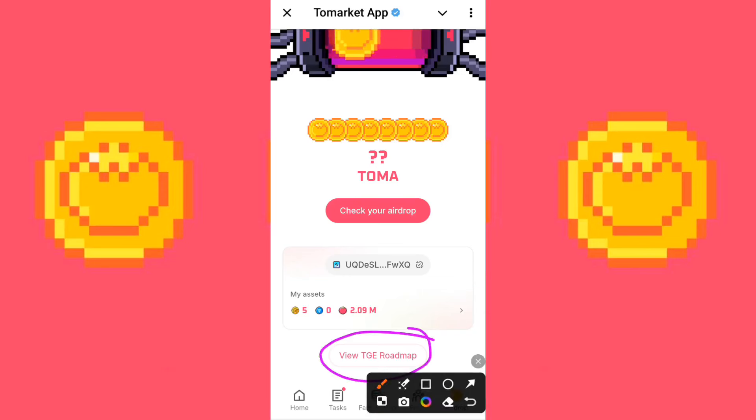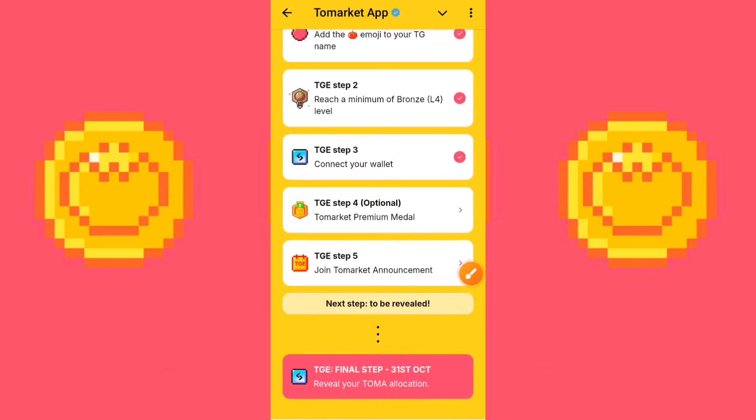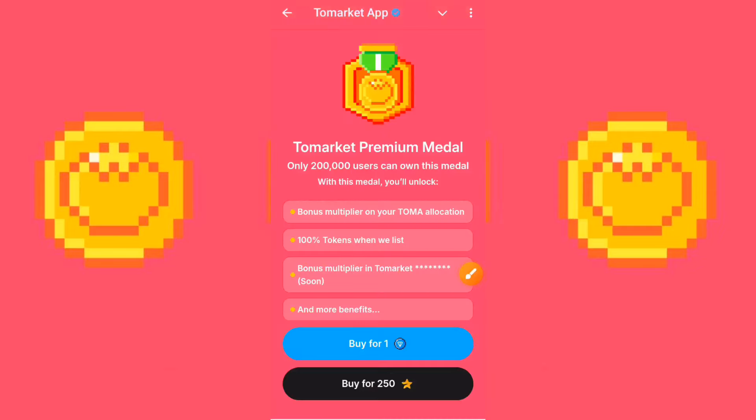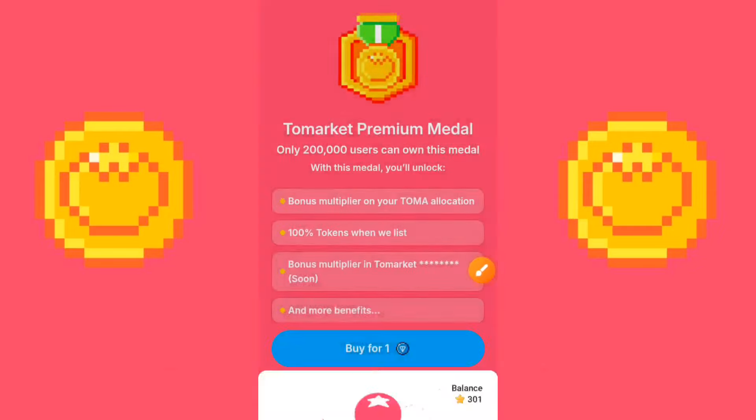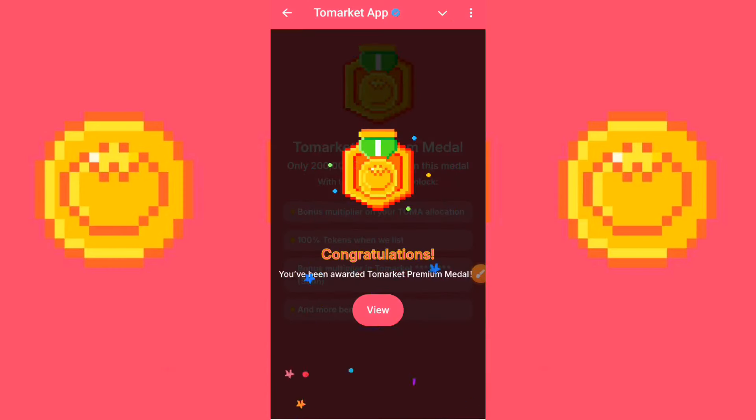This is for those who haven't taken the premium medal option and would like to do that now. The top three steps are checked for me, but step four is not. To do this you need 250 Telegram stars available on your Telegram app. Go ahead and click 'Buy for 250 stars,' then confirm and pay 250 stars. Congratulations — you've been awarded the To Market premium medal. In future videos I'll show you how to buy Telegram stars cheaply, but if you need to do it urgently, look it up online or check Fragment on Tonkeeper wallet.